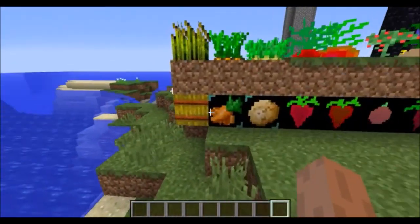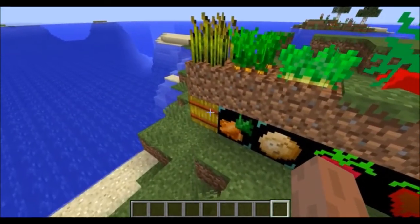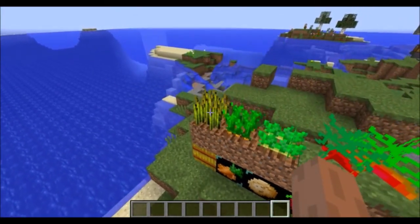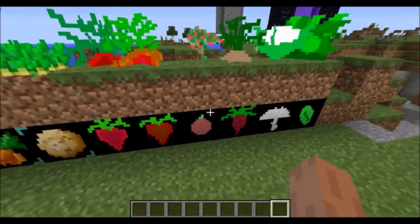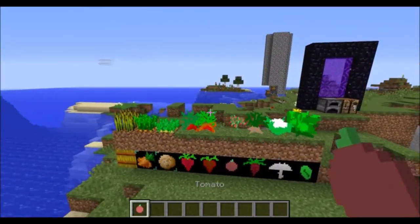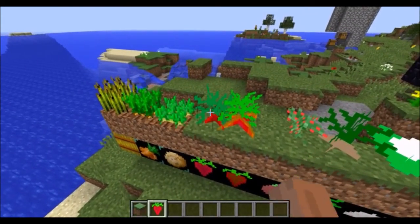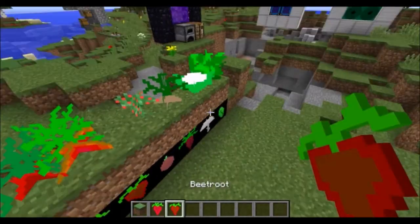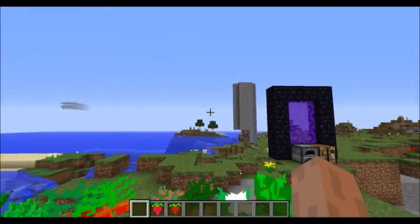There are blocks to store massive amounts of different crops. You know how hay bales can store wheat? Well, now there is a carrot block, potato block, and blocks for other plants that I created to populate the world. Among these plants are radishes, beetroots — yes I know they are in update 1.9 but this is 1.8, these will eventually go away — tomatoes, turnips, cauliflower, and lettuce.